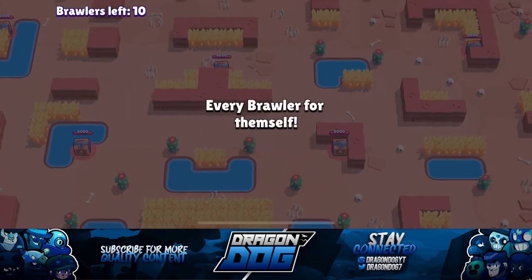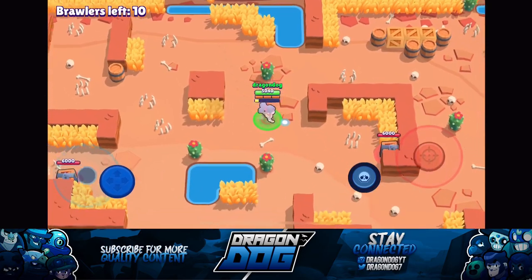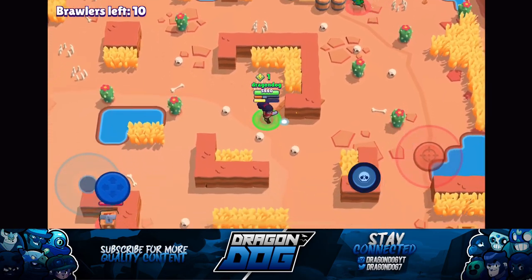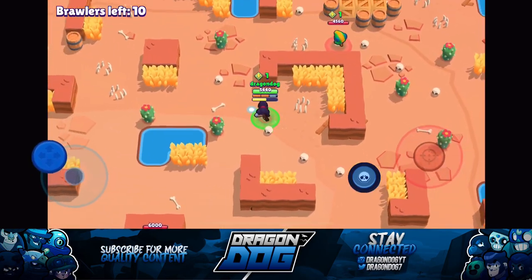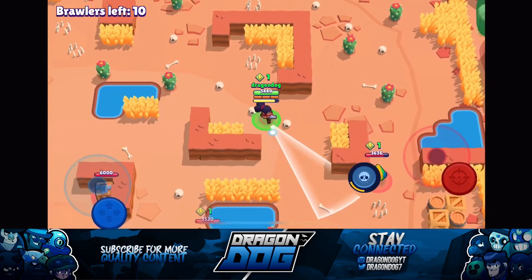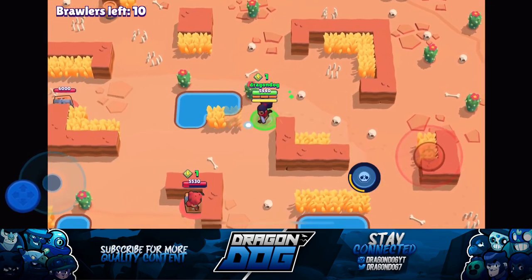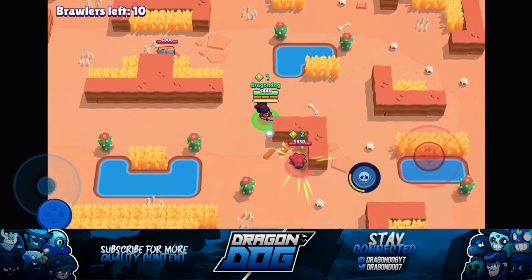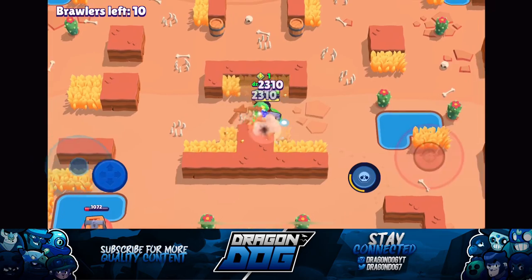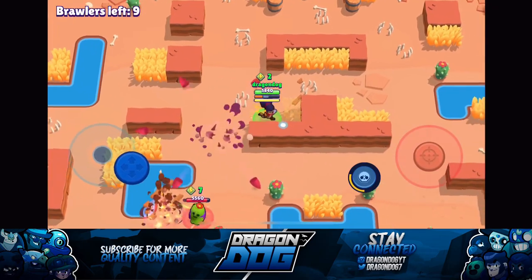Okay, hopping into the next game. We do spawn with two boxes — let's get the one to my left after securing this one. Looks like there's a Leon, so I'm definitely gonna try to charge my super because Leon doesn't do much damage from afar. He only does 292 from range. There's a Nita too — I don't want to charge up her bear. Let's triple shot the box and go a little more aggressive.